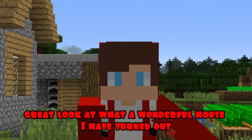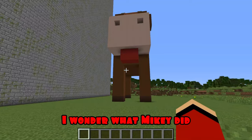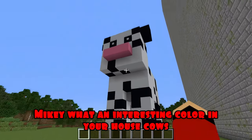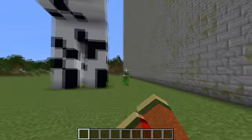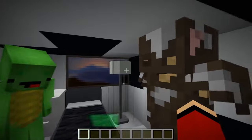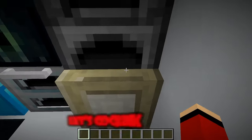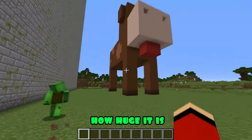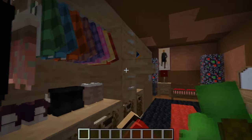Look at what a wonderful house I have turned out. I wonder what Mikey did. Wow, Mikey, what an interesting coloring your house cow has. Yes, it's so cozy inside. Did a great job. Thank you, JJ. And what happened to you? Let's go quickly, Mikey. Look at my house. Wow, how huge it is — just amazing, JJ. Thanks, Mikey.